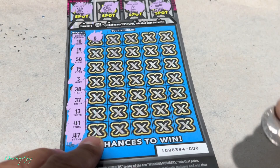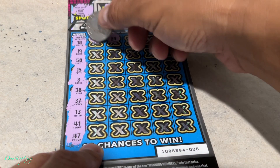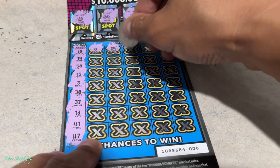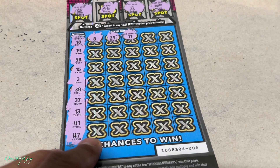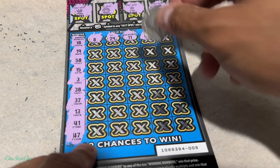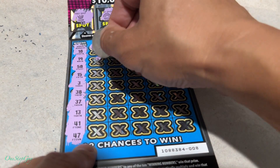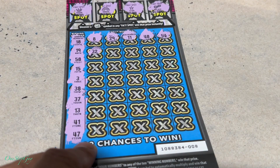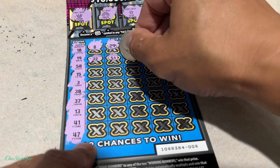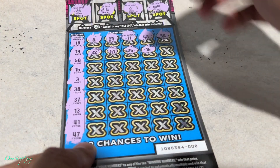Alright, we got our first number — number 8. Nope. 29. Funny because 8 is close to 18, and 29 is close to 19. We got a 38. Let's keep going. 11 — do we have an 11? Nope. 48. We got a 4, 38 — we got a 58. 54. We're looking for 58. What about 32? Nope. 51. 36. We got 37, 38. And then a 16 — we got a 15.